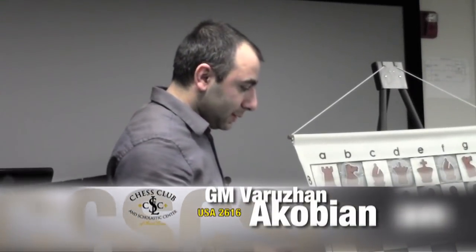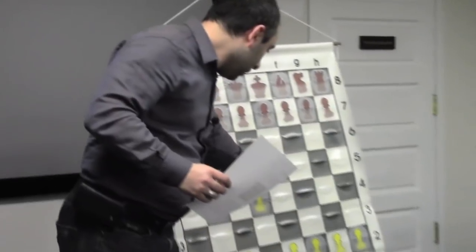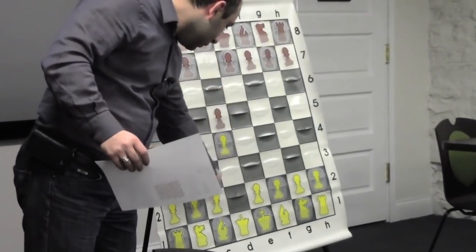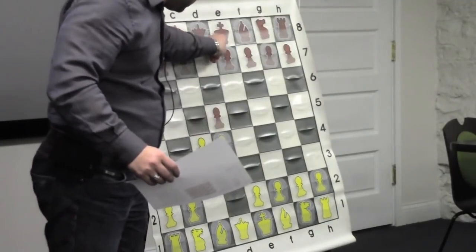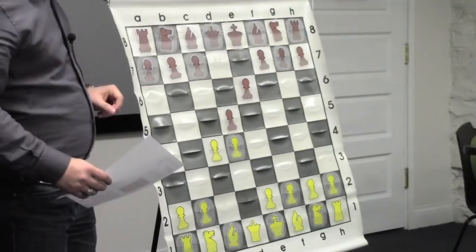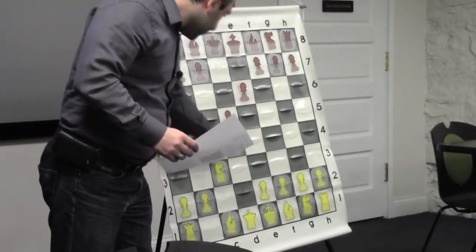We will be going over one of my games. It's a very interesting game, played against Grandmaster Yuri Schulman in 2010. I'm playing with the white pieces. So I played d4, d5, c4, e6, knight c3, and now he played c6.